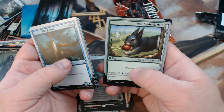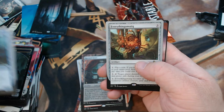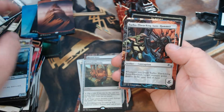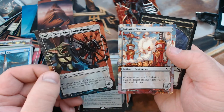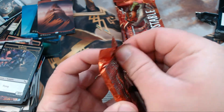Five Finger Discount, Half Squirrel Half, and then we got an Everythingamajig — beautiful. Then we got a Full Art Mountain, Turbo Thwacking Autohammer and Infestation Station, and then another Vampire token.